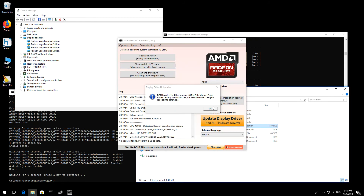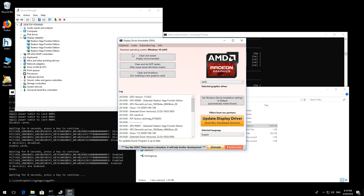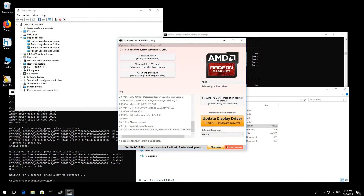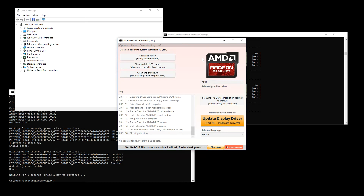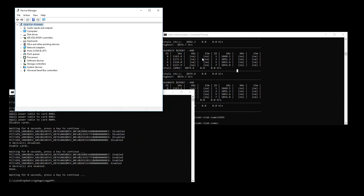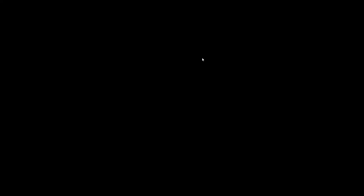I'm going to go ahead and use DDU and uninstall my drivers. This is something you've all done before. There's also a separate utility I've come across that has a pretty useful batch file that uses DevCon to disable and enable the display adapters — I'll leave a link to that as well.